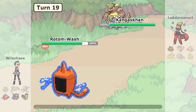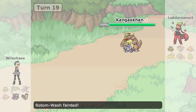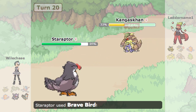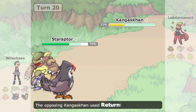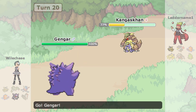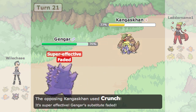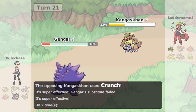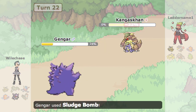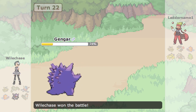I switch to Rotom hoping to live a return and get a burn off, but no luck and I die. Staraptor needs to do enough with brave bird — I'm not sure if close combat would do more even with reckless, but he just takes me out. I had a feeling he might have both crunch and sucker punch, so I figure I'll sub to bait out sucker punch, but he just crunches right there.